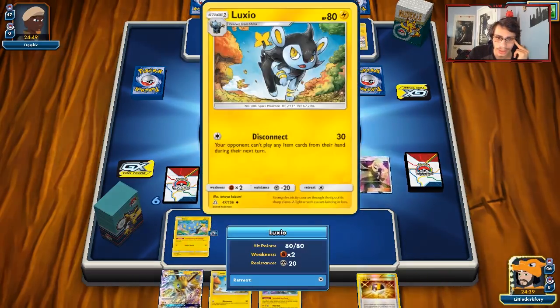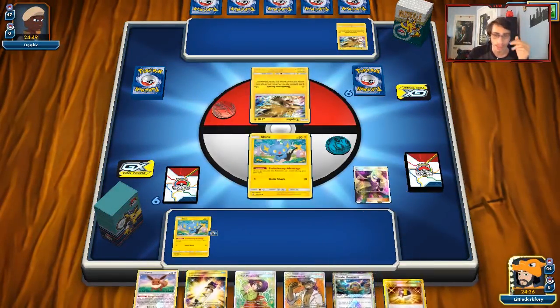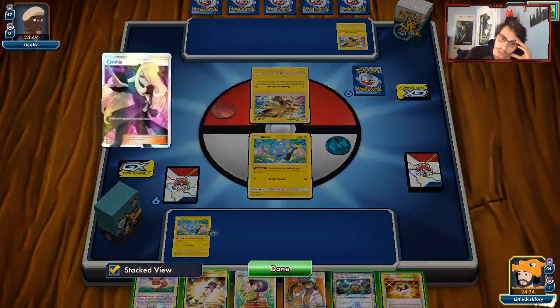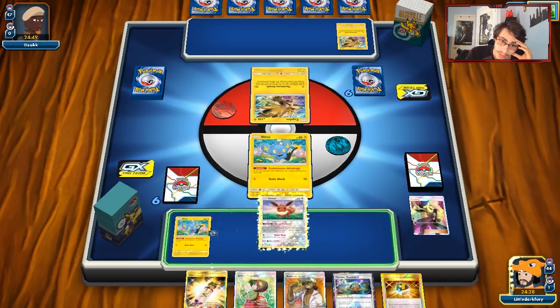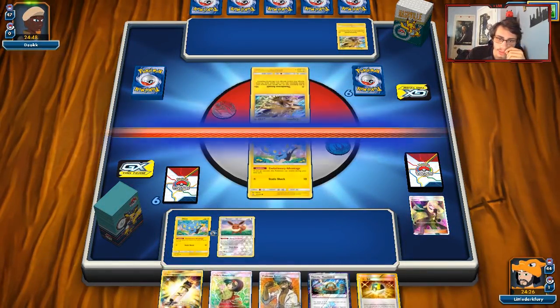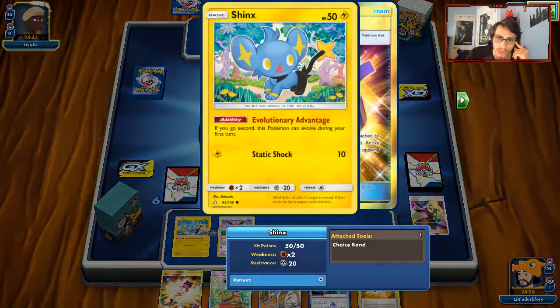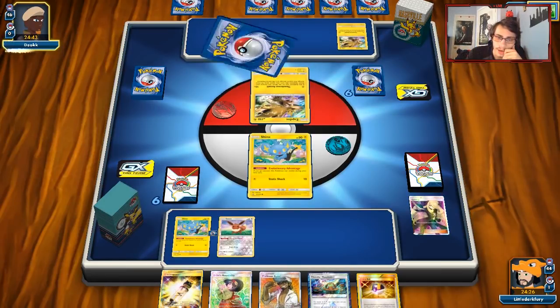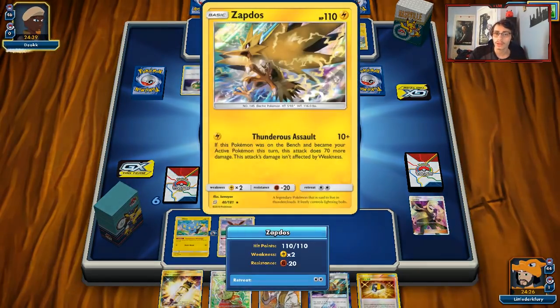He is playing Zapdos, so this is basically as easy as the games get. Unfortunately we don't get turn one Luxio — I should have just benched the active. There's an Eevee but no energy, that's unfortunate. I know I'd probably rather just drop Luxio. We can drop Thunder Mountain and then maybe do Disconnect if we don't find energy here. I'll take Erika. If we get a Luxio going, we'll be able to shut him down.